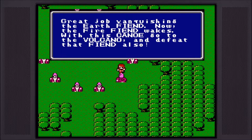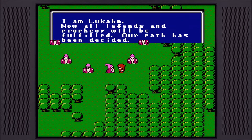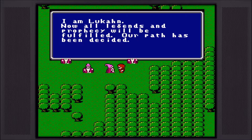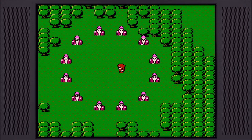Great job vanquishing the earth fiend - now the fire fiend wakes. With this canoe, go to the volcano and defeat that fiend also. So I didn't quite realize it, but we're gonna knock down two fiends in the next few parts here, pending how quickly we can get through it. Now we've got the special canoe that allows us to go where we need to be. I'm just looking through the guide.